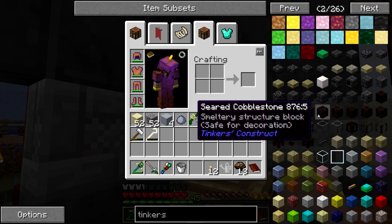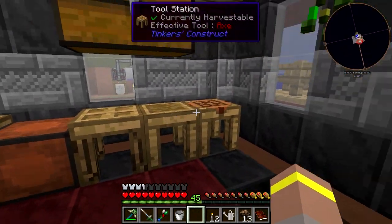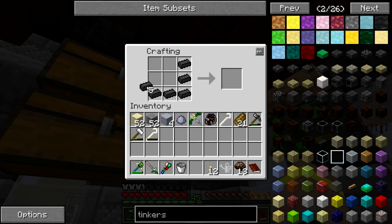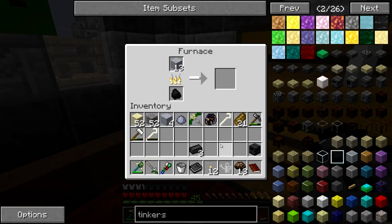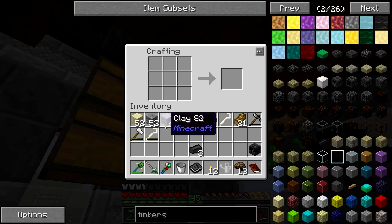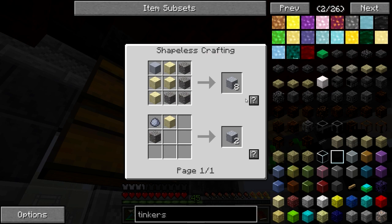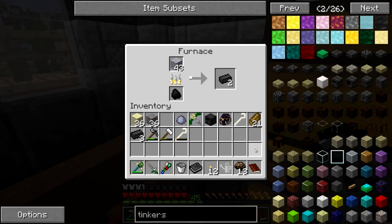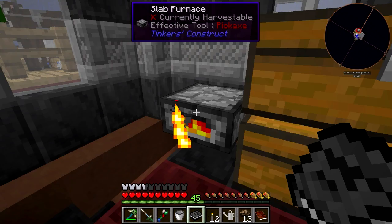First things first, we're going to need a smeltery controller. We're going to need eight seared bricks for that. So let's craft one of those. And like I said, we're going to make like the smallest one pretty much. We're going to need a brick for the bottom. Let's make some more. While we've got this, we might as well make a little bit more seared stone. There we go — 32. That'll do the trick for that. I'll throw it in. Let's get a little bit more coal.